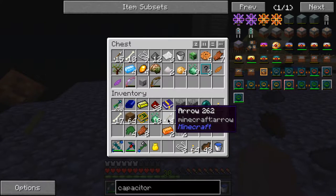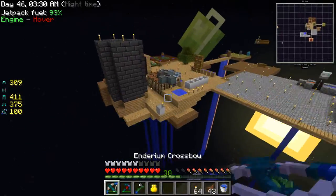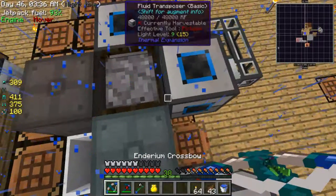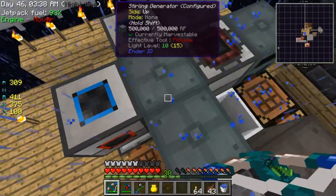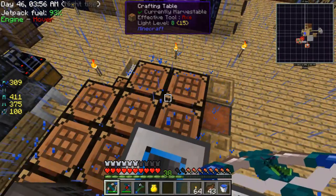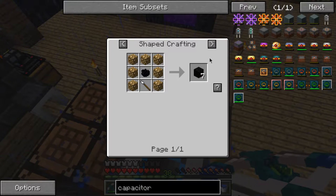Sometimes I think this needs to be turned into a vacuum chest. Anyway, we can now make our double-layered capacitors — I mean triple, I mean octuple, whatever. Question now: was it worth it? Oh yeah, I need some more glowstone. Crap.